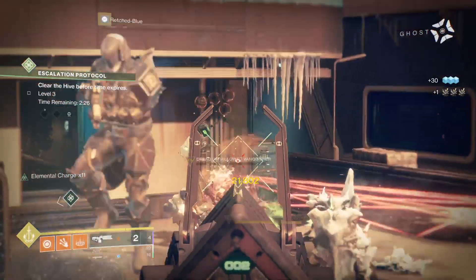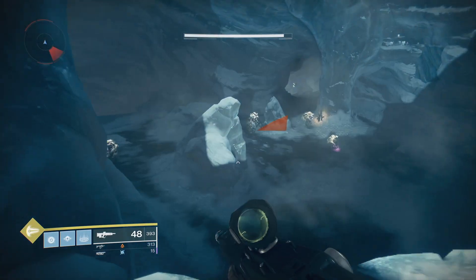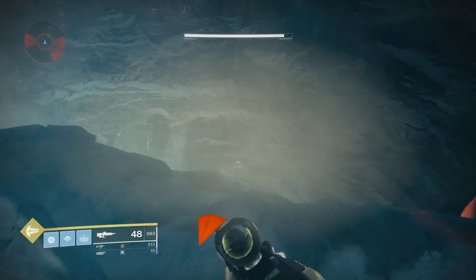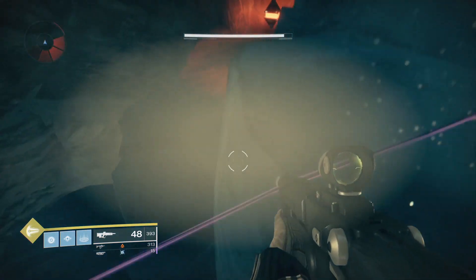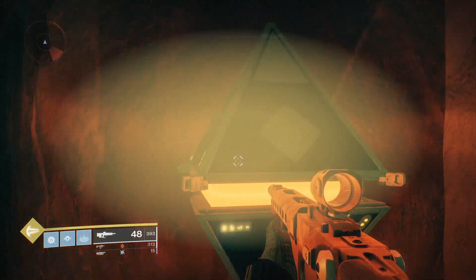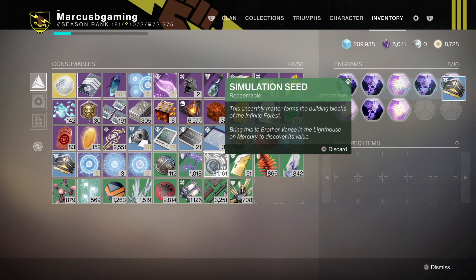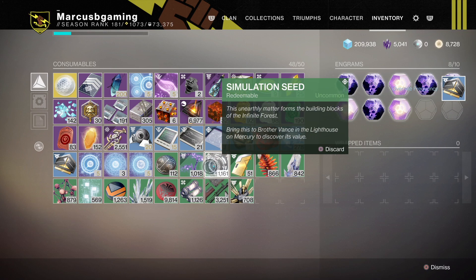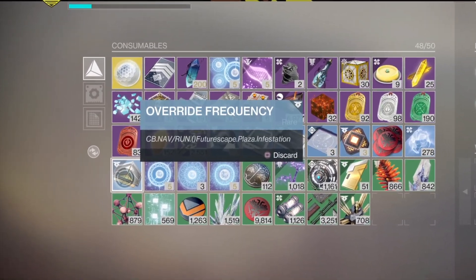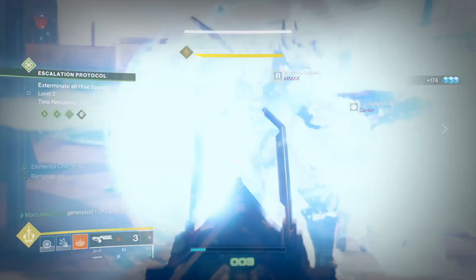The most grindy part of this quest is opening 15 sleeper nodes on Mars. To do this, you have to combine 4 resonant stems in your inventory to make an override frequency. You then check out this item for a hint to where the node is. My advice is just search that hint on YouTube for walkthrough locations. There are 40 different nodes and it's random as to which one you have to find. If my math is right, you need 60 resonant stems to make the 15 override frequencies you need. You can get them from public events, patrols, and lost sectors on Mars.